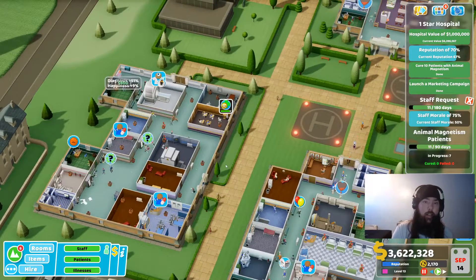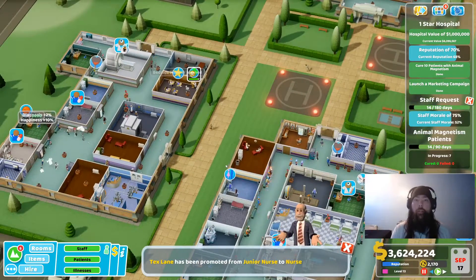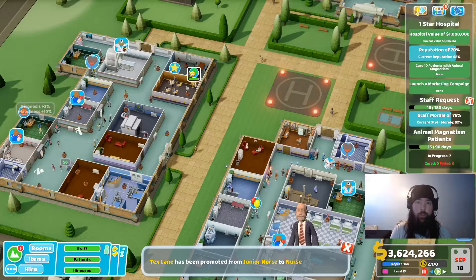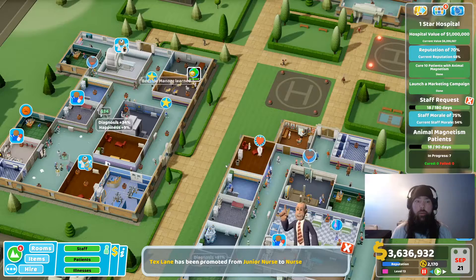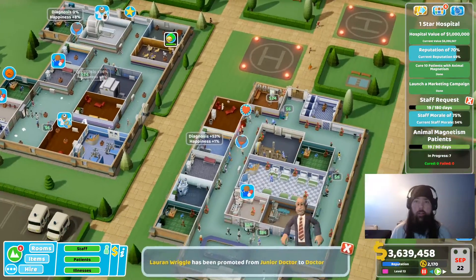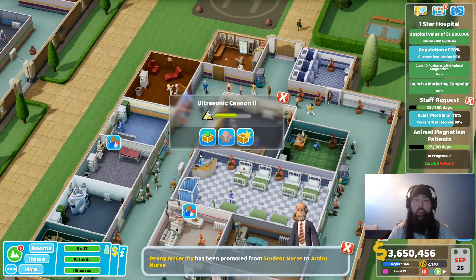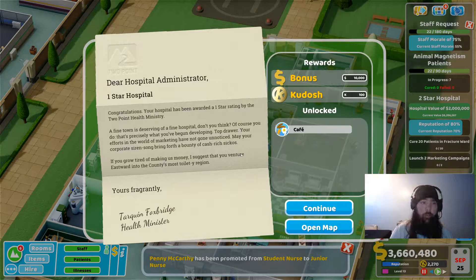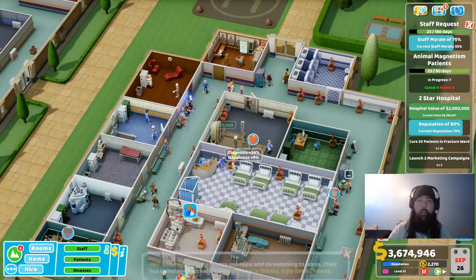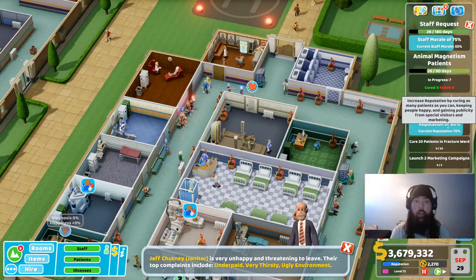We're going to stay in the first star section until we get enough value — the five million hospital — so that when we are ready to go, we can just fly through stages two and three. Once you hit this point, all you need to do is run your marketing campaigns. For example, on this level I think it's the fracture ward, so I just do cheap fracture ward campaigns to get more fracture patients in. Then on the second part, same again — just spam the cheap marketing campaigns to get whichever type of patient you need in. And that's it, it's as simple as that.